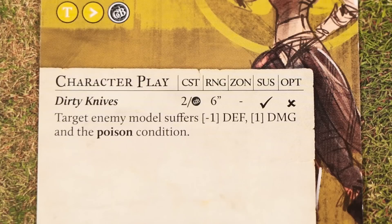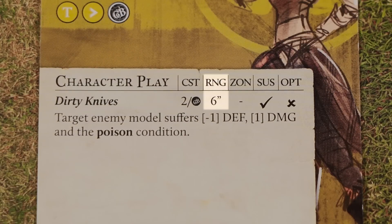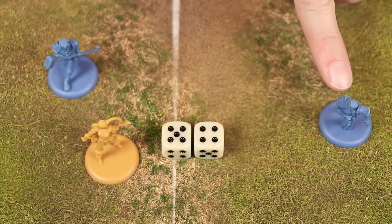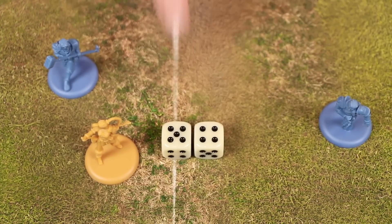Let's go through a full example of how you would resolve a character play that you paid influence for. First, you must target a model that is within range and line of sight. The range is found under the heading RNG. If listed as a distance in inches, like we see here, it means Friday could target an enemy model whose base is up to six inches away and within her line of sight. To see if the play is successful, you perform a target number test where the number of dice in your pool is equal to the amount of influence required to pay for the effect — so in this case Friday would start with two dice. Here I've set up Friday, who is going to target Flint with Dirty Knives, and we've put out her two dice as well.